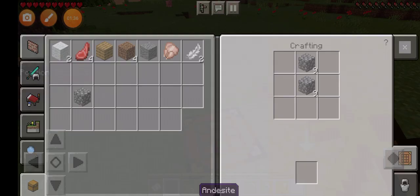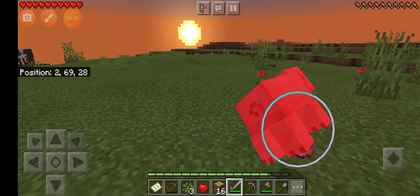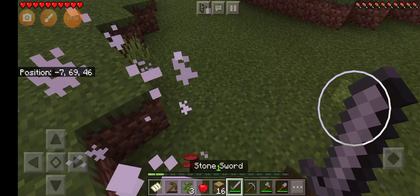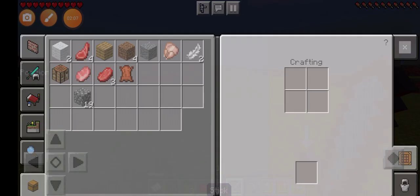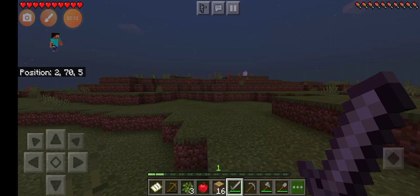You guys might hear some background noises. I don't have a bed yet. I don't want to kill them — they still have something. I wasn't hitting them with my shovel. We'll fight some mobs, try to get some sheep. I just need to kill some spiders. Oh, sheep right there — well, that was easy. Two sheep, I think I should just multiply.